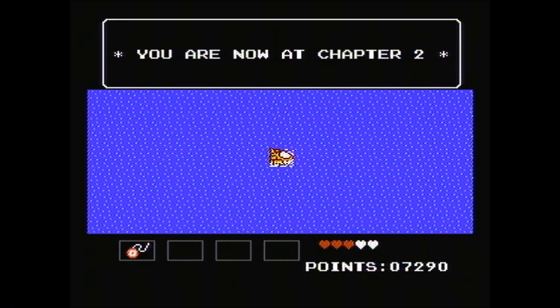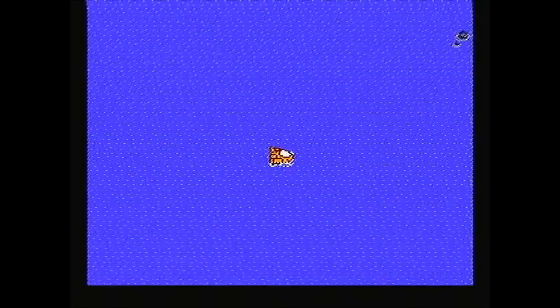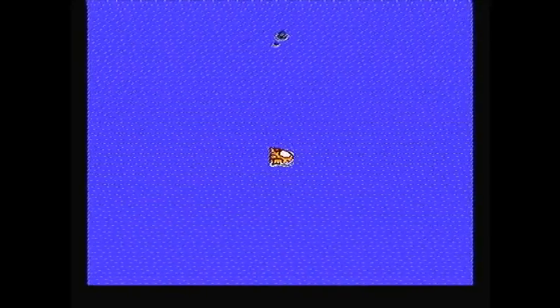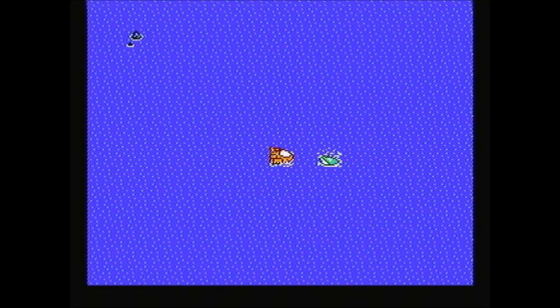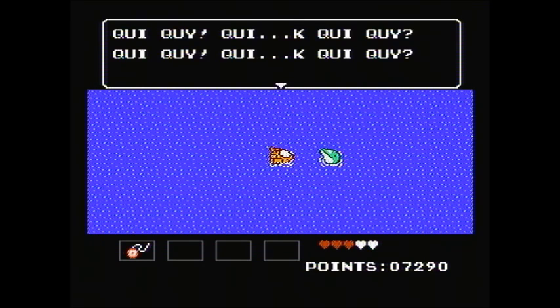What's up guys, this is SaveNight and welcome back to StarTropics for the Nintendo. Chapter 2 — I learned from the chief of Coral Cola that uncle was kidnapped or something. Quee Quai Quee... that word.